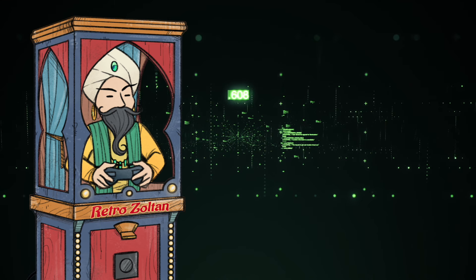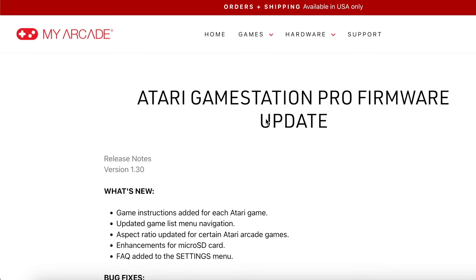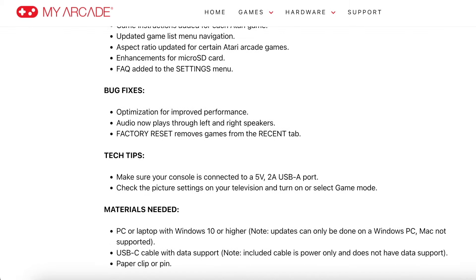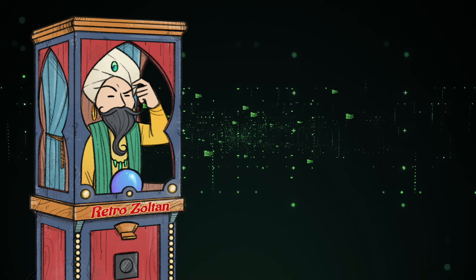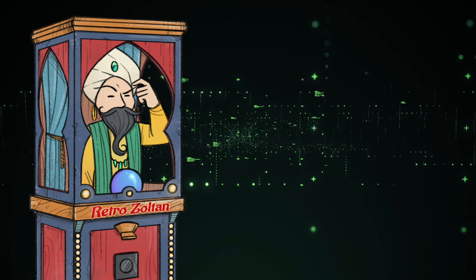What's worse is there's no way to change the button mappings, not for the current versions anyway. But there is more — version 1.3 has been released, which cleans up the menus, allows more systems, and allows folders in the root menu. With folders, you can really organize your library, and you can even put folders inside of folders for those who really like to be organized.